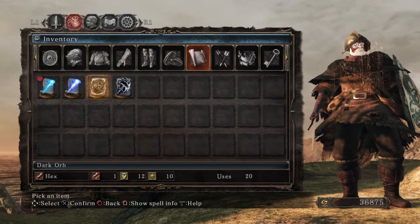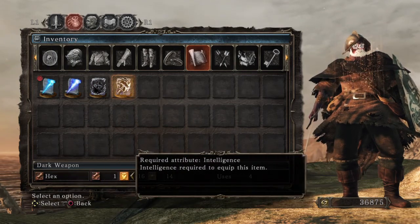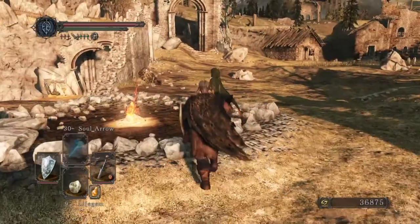To use our Dark Orb, we can use those now — we have enough. But to use our Dark Weapon, we require 16 intelligence and 14 faith. So let's go get 16 intelligence and 14 faith.